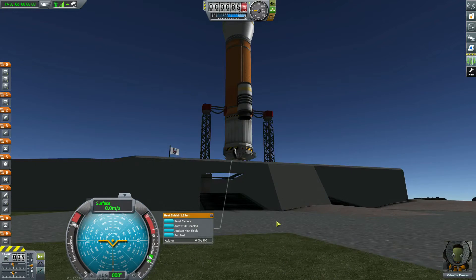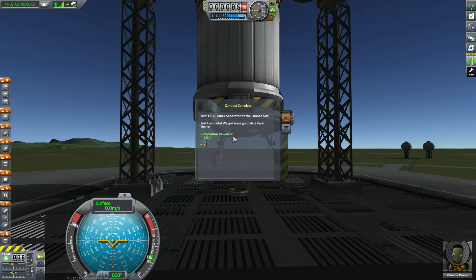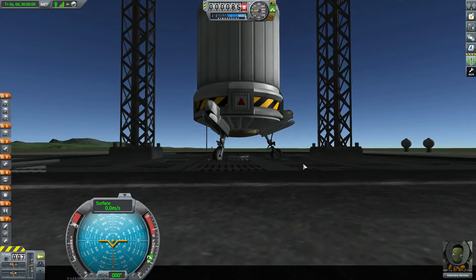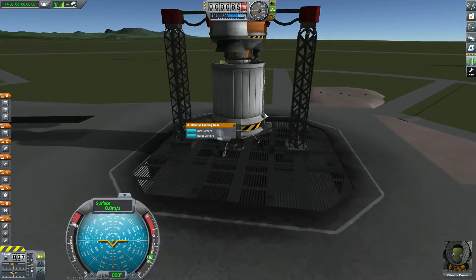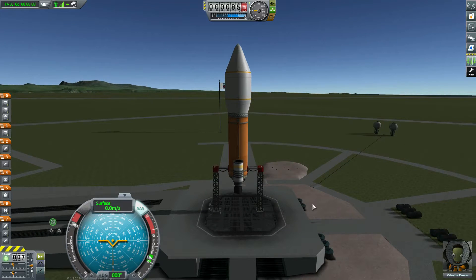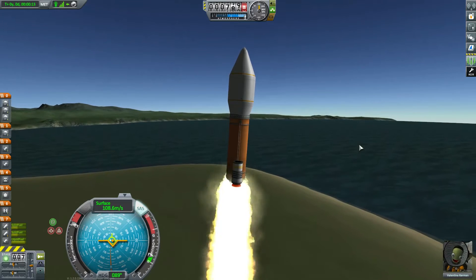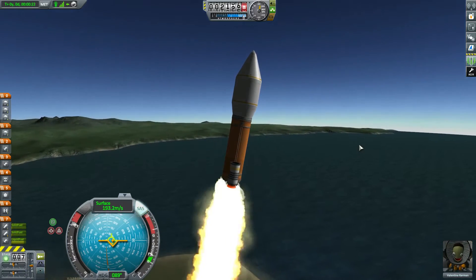Let's aim the camera so we can see what we're doing. First: test this part — boom, tested, got money for it. Next: run test on these guys — boom, done. Then test this part — the fairing came off with it, but yes, that is what I wanted. We've tested that. Let's turn on the thing. Valentina is going to launch: three, two, one, launch! These SRBs were originally put on to complete a contract to test SRBs, but the other ship managed to do those instead.